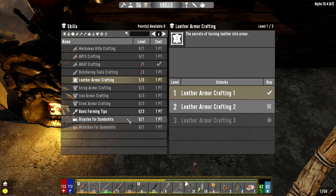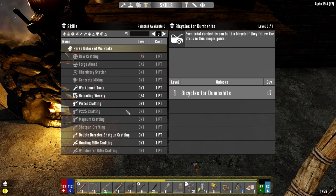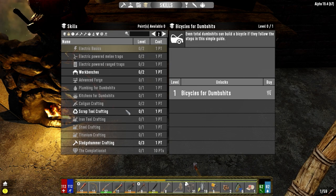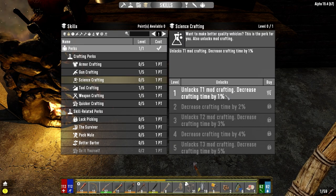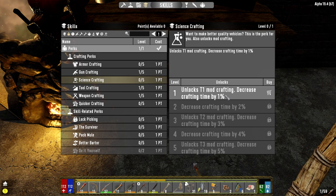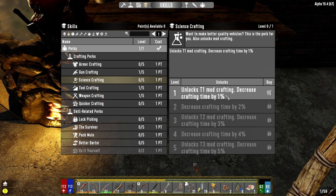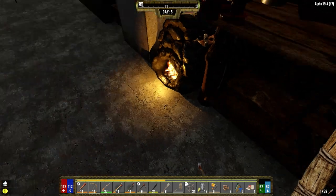We've got armor crafting. Some of it also depends on your level - we could make bicycles if we wanted to, but I don't want to make a bike because it's not really going to help that much overall. I'm better off putting points into more important things. Science crafting will give us the ability to make tier one mods, so I can make a cooling mod if we're still overheating from the helmet.